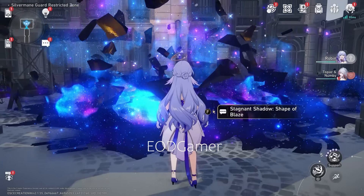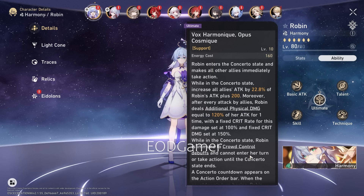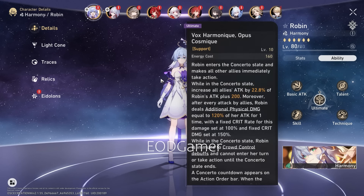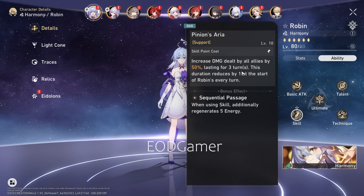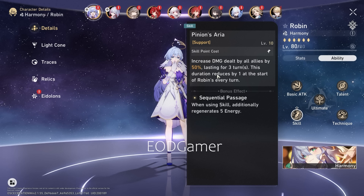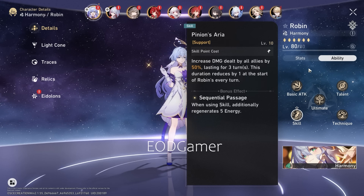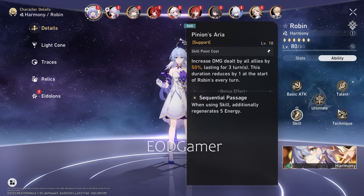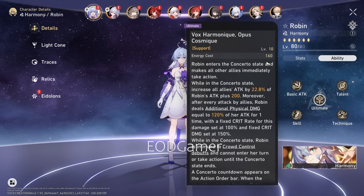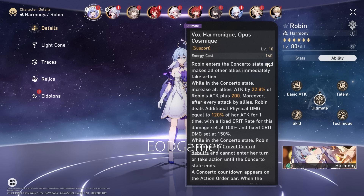Let's talk about the rest of her kit, which really rolls into what relics we build. Her skill — a long wall of text — basically does what we described. You normally want to start the rotation off with her skill to increase the damage your whole team deals as quickly as possible. She does have a 160 energy burst cost, which really ties into the builds I'll showcase.